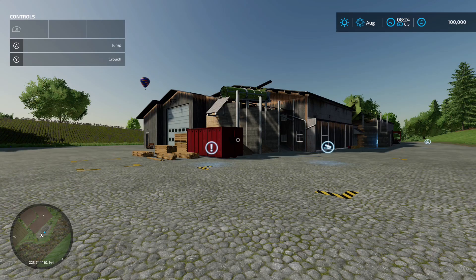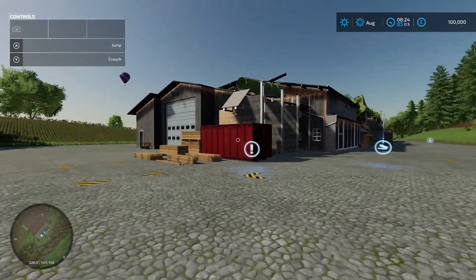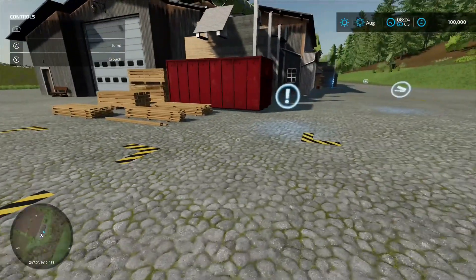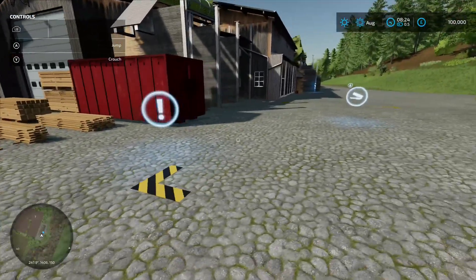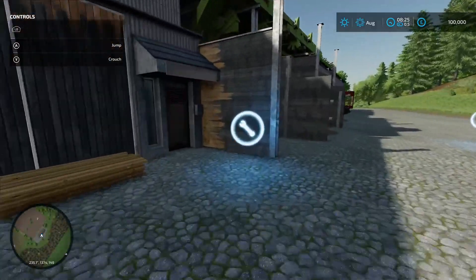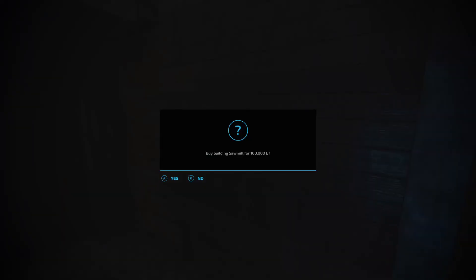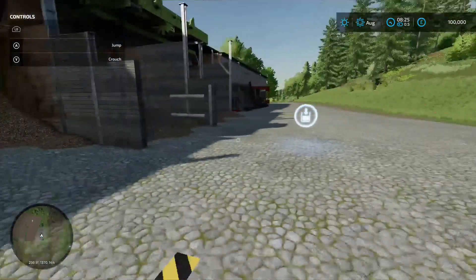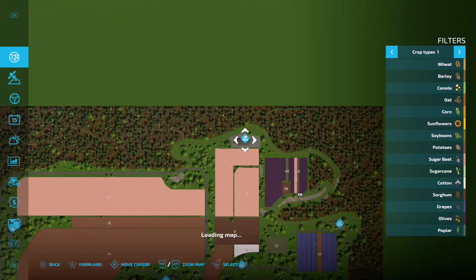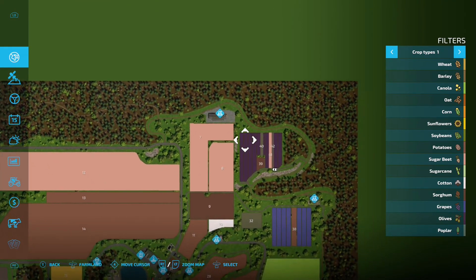Up here we've got the sawmill - standard base game, pallet spawn point there, sell wood icon, pull your trailer over there. Down here is your production chain menu, 100 grand to buy, and you take your wood chips out there.